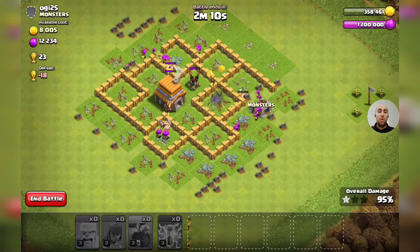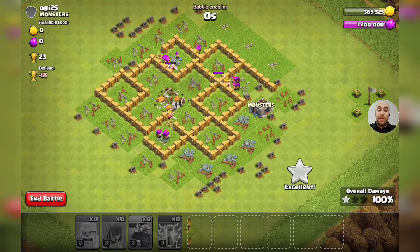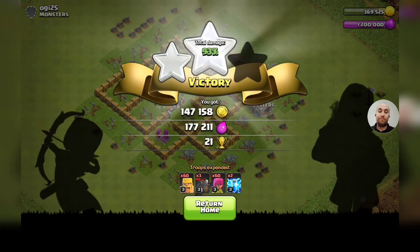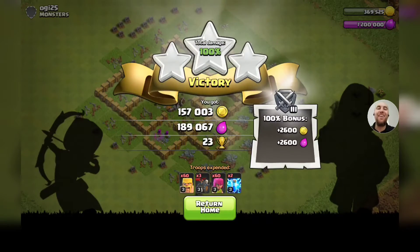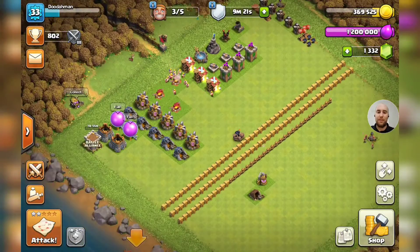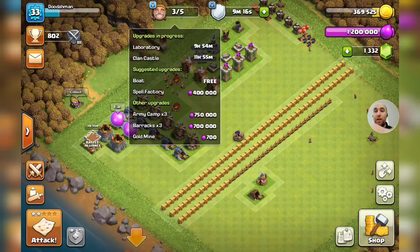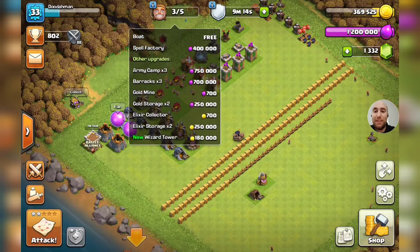The mortar's down - awesome! We're going to get the three star, it's perfect. We may even have another star bonus available to us, which will be nice for when I do some farming later. 150,000 gold, 189,000 elixir - plus 140,000 gold and elixir for a loot bonus. We're looking real good guys!